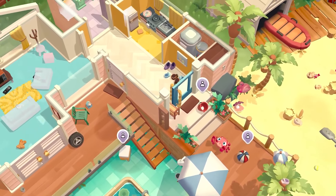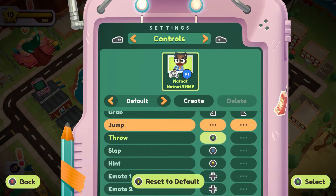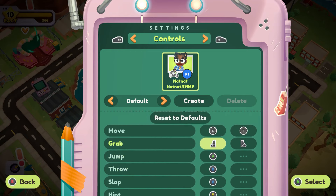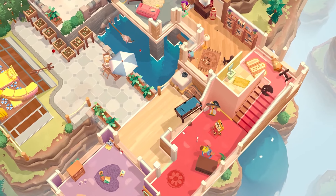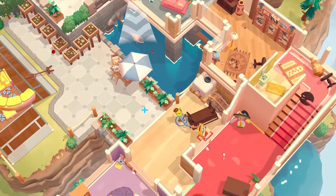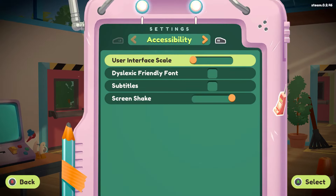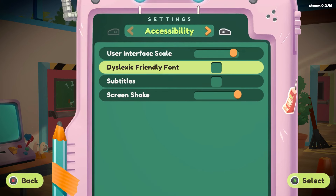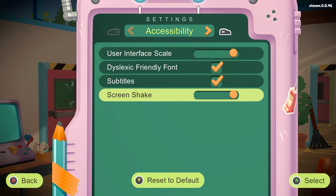Next up are the quality of life accessibility options, which improve the quality of life for all players. For Moving Out 2, we wanted players to be able to remap their inputs to make use of accessible peripherals and controllers — you can even play the game one-handed. We also have toggles for grab and throw: press once to pick up and press again to release. If you prefer not to have vibration, you can turn that off too. You can scale up the main UI to make it easier to read, and we included an option for a dyslexic-friendly font. Subtitles are there for anyone who wants them, and you can reduce or remove screen shake if that's not your thing.